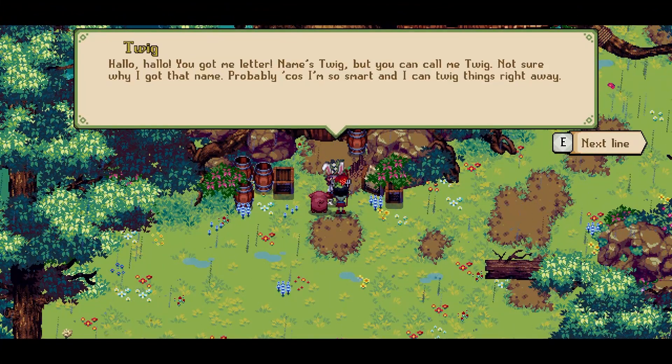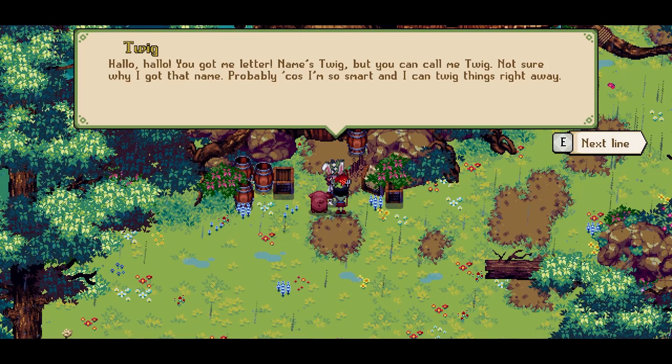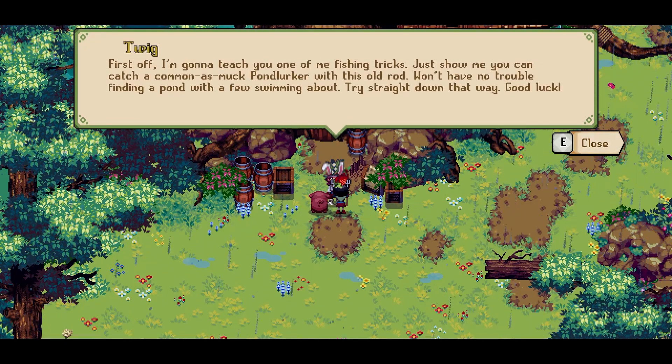I just moved into a new place and I feel so weird doing voices - nobody can hear me. But still - hello, hello. You got me a letter. Name's Twig, but you can call me Twig. Not sure why I got that name, probably because I'm so smart and I can twig things right away. And a little help, right? Of course, our dream pal - he can do marvelous things. Wouldn't have made it to Master Fisherman without his help. You know who I'm talking about, right? Mr. Fairweather. He's got big plans for you. That's why you and me have got to stick together. First off, I'm going to teach you fishing tricks. Just show me you can catch a cob at his muck pod lurk with his old rod. Won't have no trouble finding a pond with a few swimming about. Track straight down that way. Good luck.